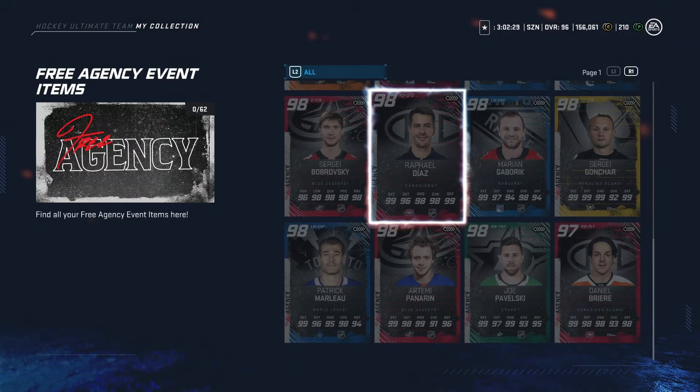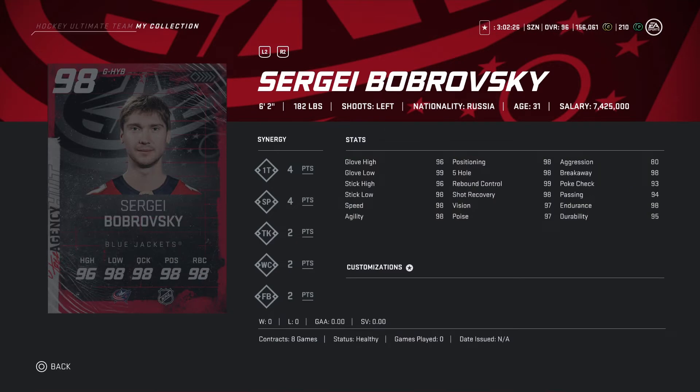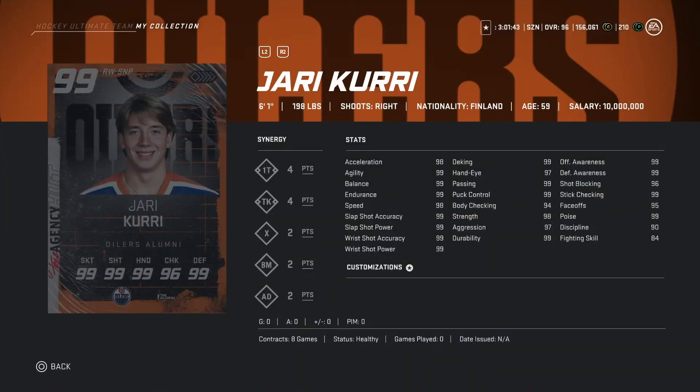Now looking at Big Bob — Bobrovsky — 98 overall, 6'2, 182 pounds. Stats are pretty good. Haven't tried a Bobrovsky card this year but his stats do look good. Height is 6'2 — I'd like at least 6'4 for a goalie, so he's a bit iffy. Could be very good or just decent.